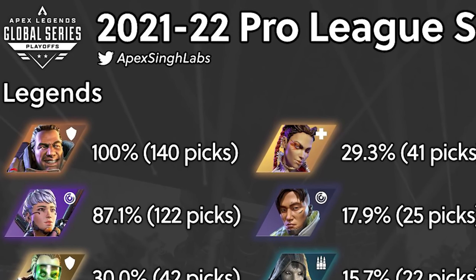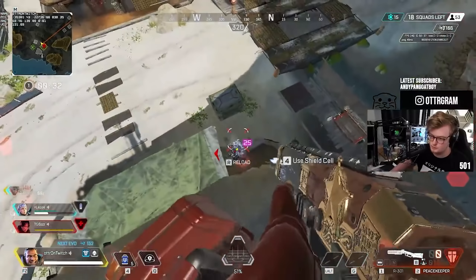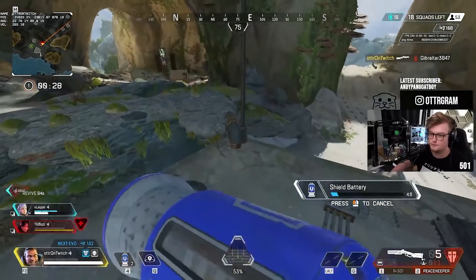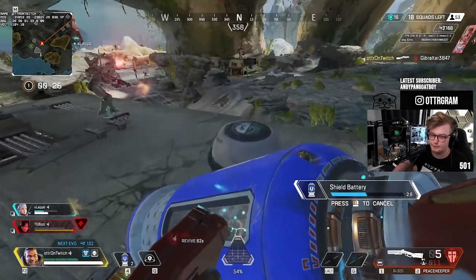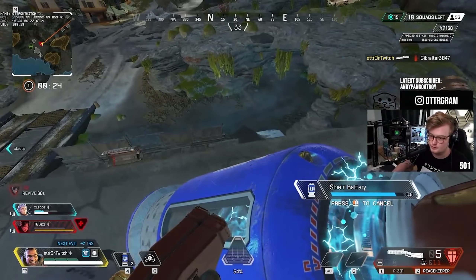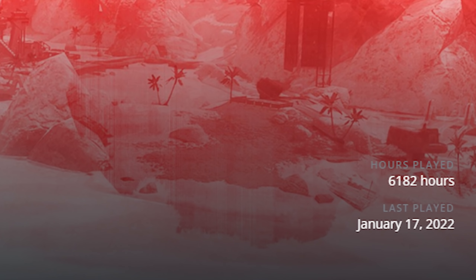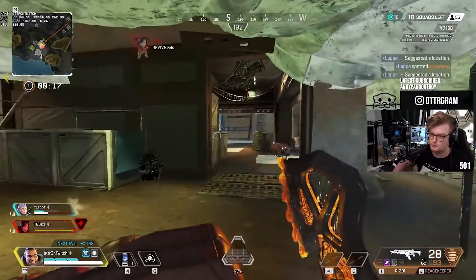He is a strong duelist, can create insane value out of thin air, and keep his team alive for longer, as well as being able to synergize with other meta legends to get the most out of their abilities as well. Stay tuned to learn how to play Gibraltar in Apex Legends Season 12 in this next installment of Guide Wednesday, where I used my over 6,000 hours to teach you how to play Apex Legends.